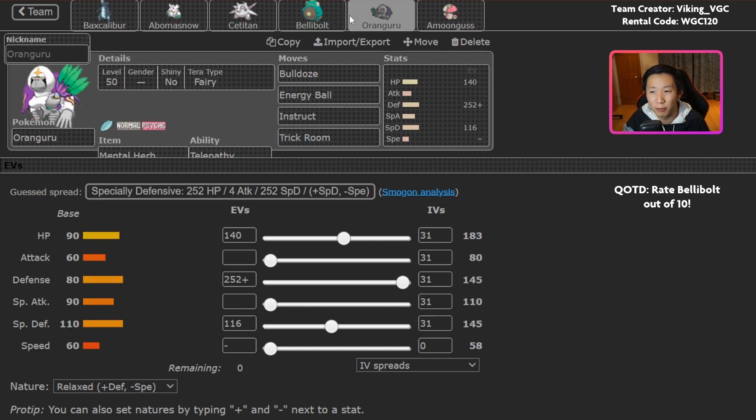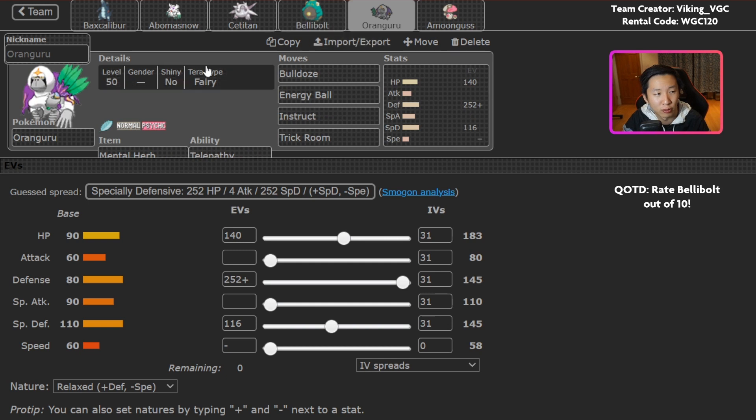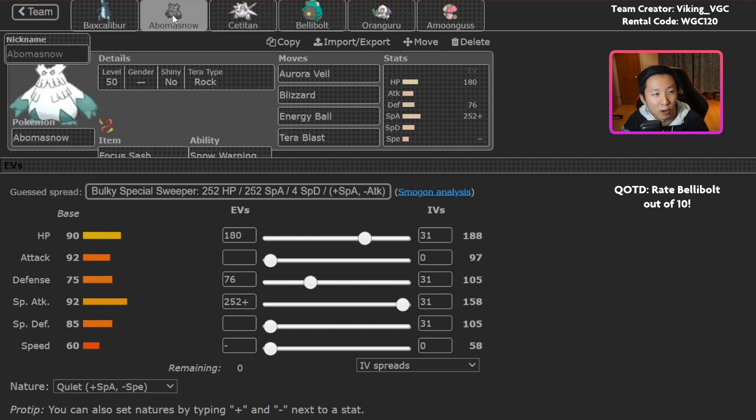One other thing to note is that Oranguru and Bellybolt neither have Protect. So if you lead this, you have to have conviction that you'll be able to survive with both Pokemon, which can often be done with a turn one Slack Off into Trick Room with Fairy Tera. But your opponent can potentially double up onto a Pokemon and KO them. I had one game where I went up against Salamence and Arcanine — I got hit by Draco Meteor plus Flare Blitz, Oranguru just fainted, I didn't get Trick Room up, and if Trick Room doesn't go up when you're committing to the slow mode, that can be really bad.